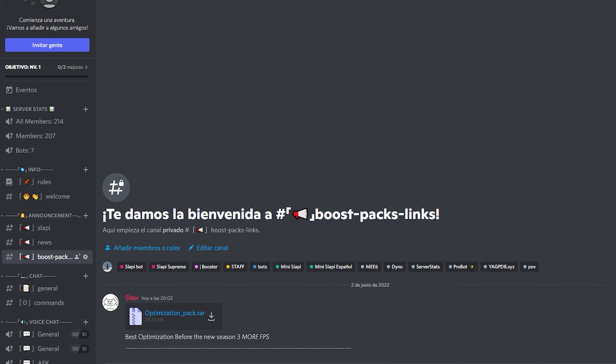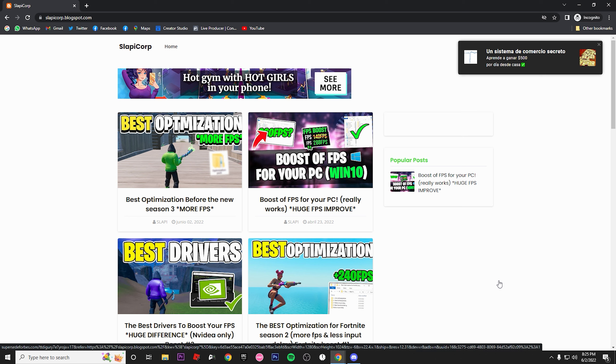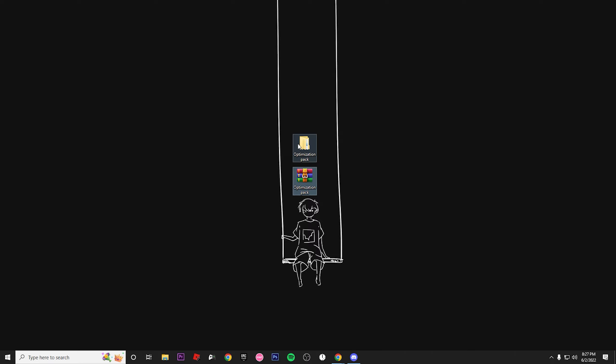Download it and you're gonna have a file like this. If you don't want to go through Discord, you can go to my website. On my website you're able to use an adblocker, but I'd appreciate it if you don't, because that helps and supports the channel a lot. On the website, go to the best optimization post, scroll down, click on the download button, and you'll be directed to Drive. Click the download button there and you'll have the optimization pack.